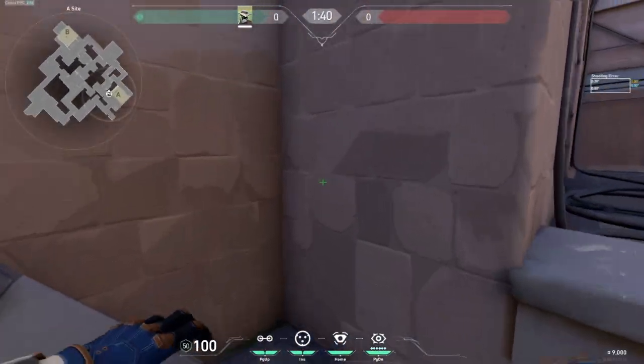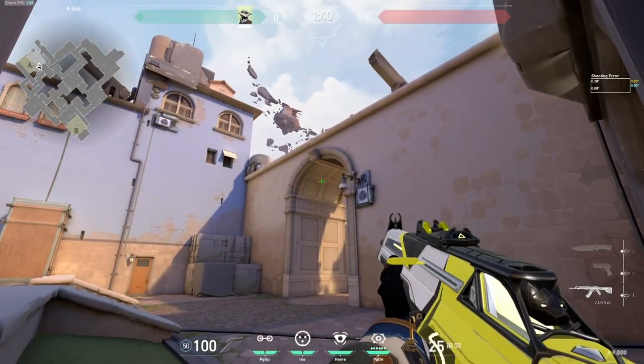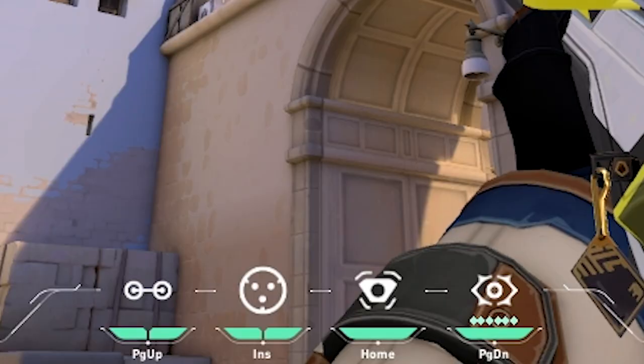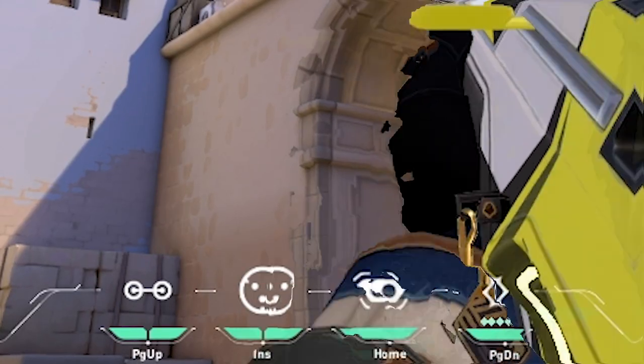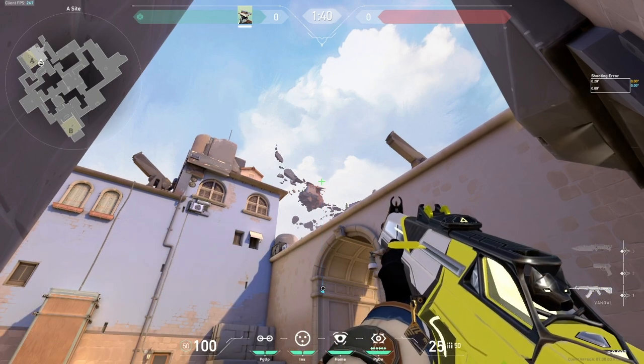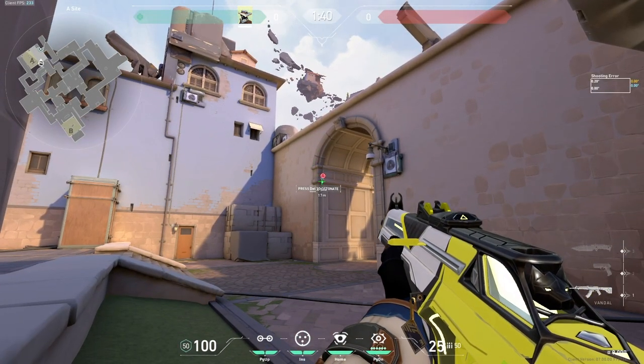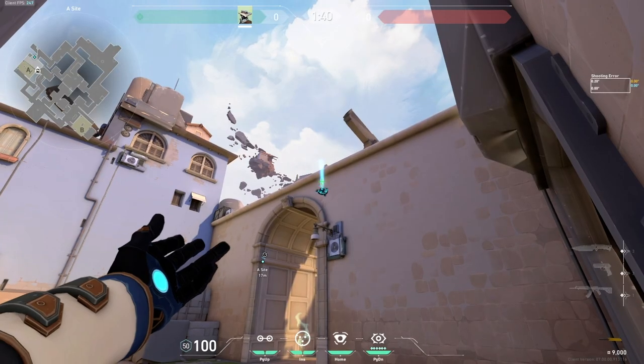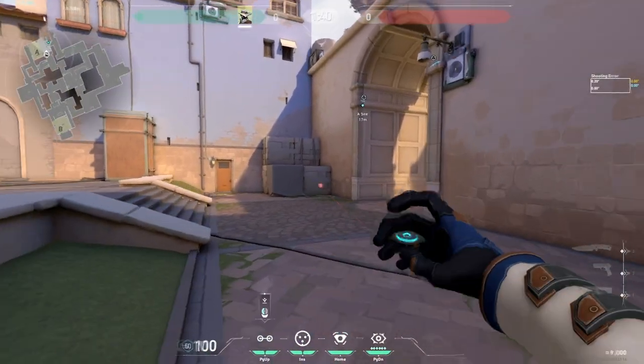So how I like to set up for Ascent — the first thing I'll do is walk into the spawn and place this exact one way. You're gonna line up the herd like this, and then toss your cage. As you can see it lands there, and the second cage goes here like so.